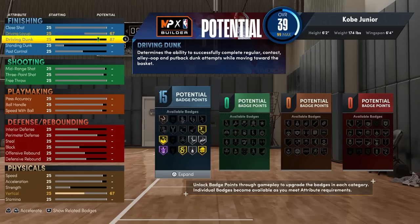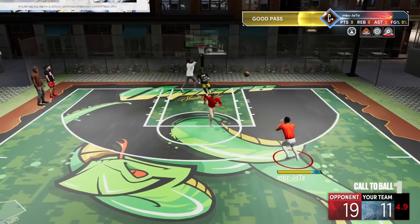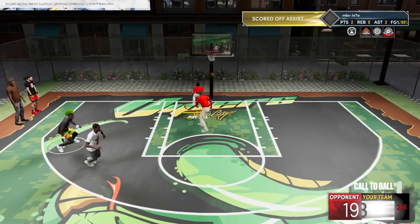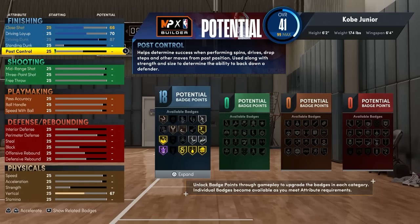Tudo bem que ele não vai pegar aquelas animações bravas, mas é um jogador PG 6'2" e já vai se virar muito bem, principalmente nos modos 2x2 e no parque. E no REC, quando as coisas não estiverem caindo no arremesso, você pode fazer a infiltração e dunkar com facilidade. Aqui eu coloquei 70 de Drive Layup e 66 de Close Shot — já acho perfeito para o Finish desse player.